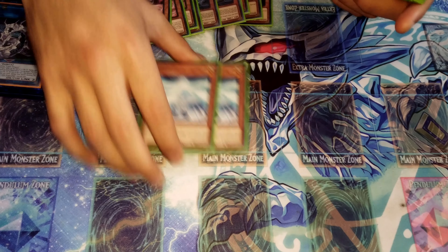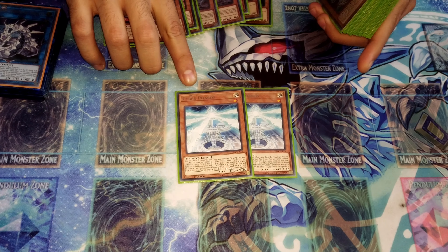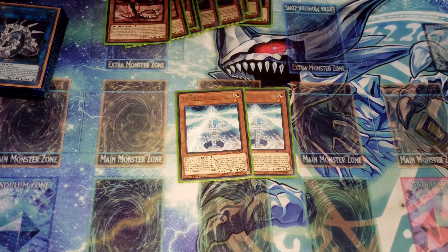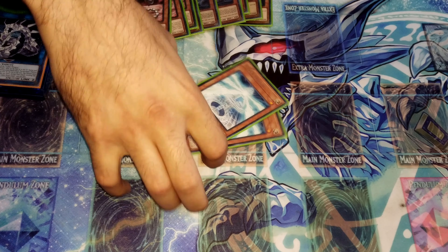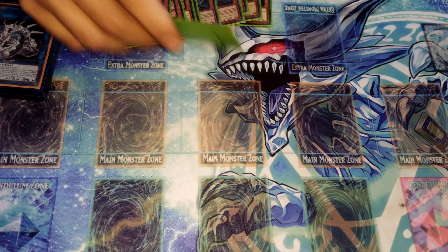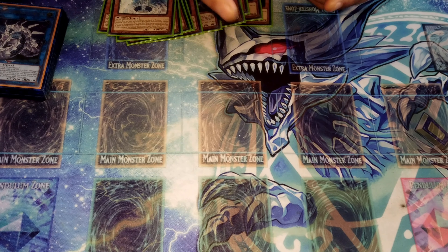Next up is Cyber Pharaoh, and we run two of them. Pharaoh can special summon itself by tributing, which is really good when you use it for Herz. You can also use it to fusion summon itself and search for Power Bond. It's one of those multi-use cards that's really good. You should only run two — three is too many.